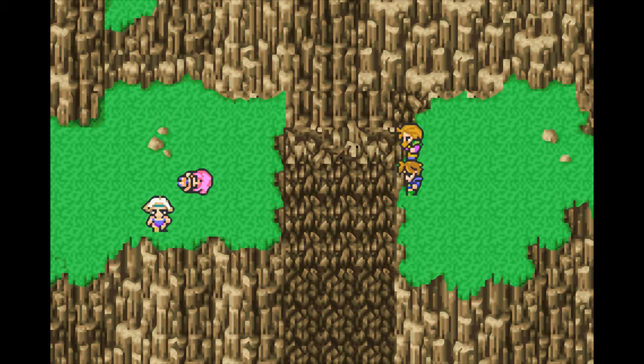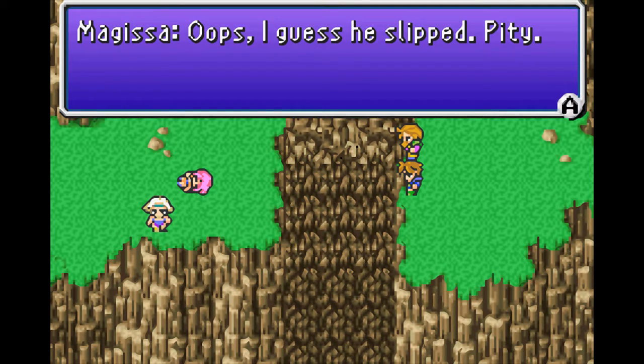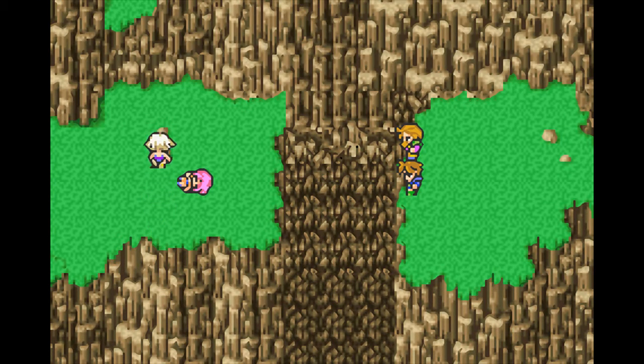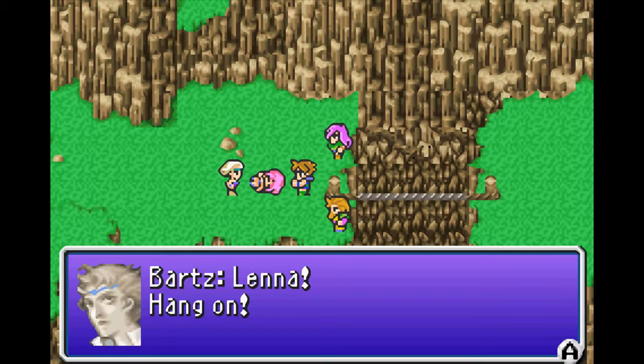Now she's dead too. Two down — White Mage down, Black Mage down. Now what? Kissy slip. Pity. Oh right — Faris is badass. 'Think a fall from that height can kill me?' Also, I could have just done this from the beginning — here's a rope. Lena, hang on!